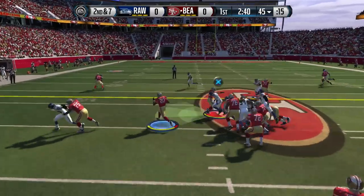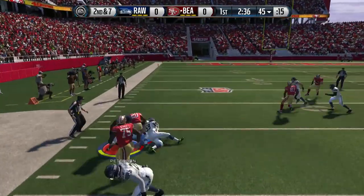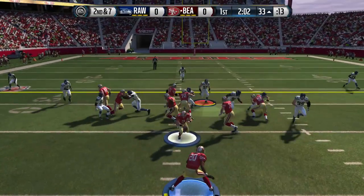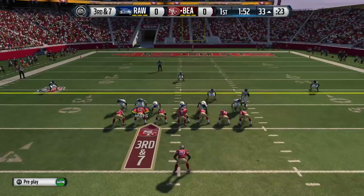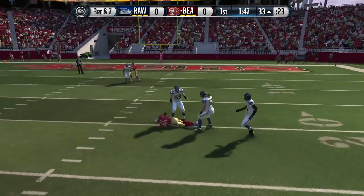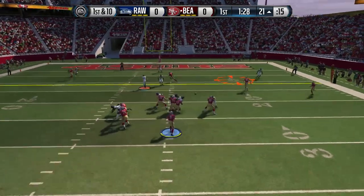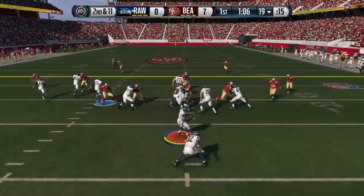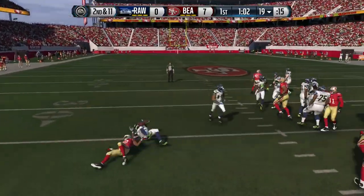Now my opponent is on offense. He's trying to run the football and he's going to do a very good job of it here early as he breaks a tackle there with Darren McFadden — nice pick up. 2 rushes for 22 yards for him at this point, and I'm starting to wonder if I'm going to be able to stop his running game. Trying to get the interception, but that crossing pattern is very difficult to stop if you're in zone coverage. He hits his tight end — kind of a weird route, but it came right in between the zone, and it did pick up a nice touchdown for him.